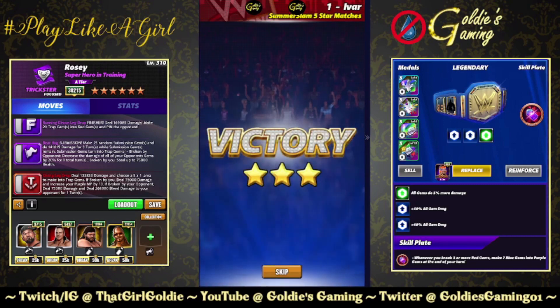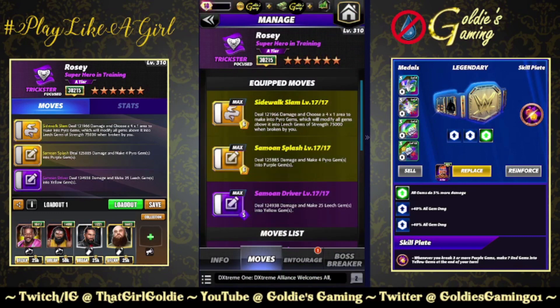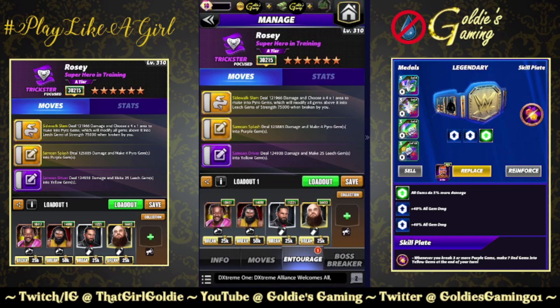Let's switch gears and go take a look at his leech gems. The next build is available at four stars — the double yellow with purple two. Yellow one is the Sidewalk Slam, 6 MP — deal 121,966 damage and choose a 4x1 area to make into pyro gems, which will modify all gems above it into leech gems of strength 75,000 when broken by you. That value has been updated from about 41-44k — it's been raised. Yellow two: the Samoan Splash, 6 MP — deal 125,885 damage and make four pyro gems into purple gems. And purple two: the Samoan Driver, 5 MP — deal 124,938 damage and make 25 leech gems into yellow gems. This is the build that the new plate is going to benefit. I'll run it first without the plate and then with the plate using the same entourage.